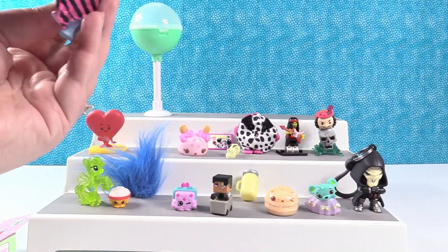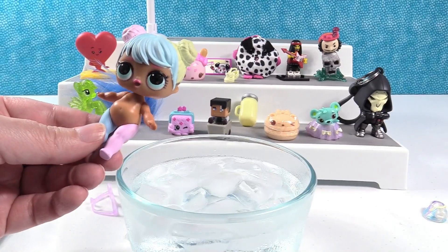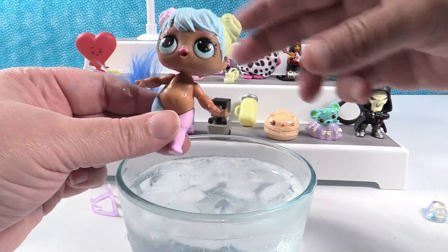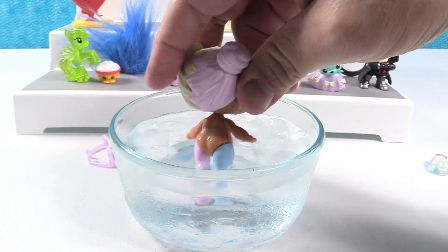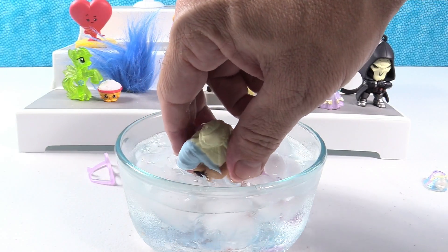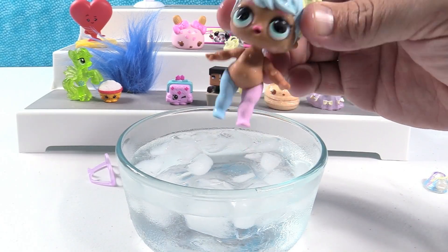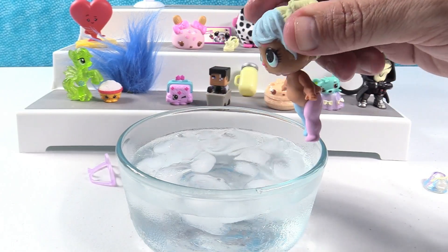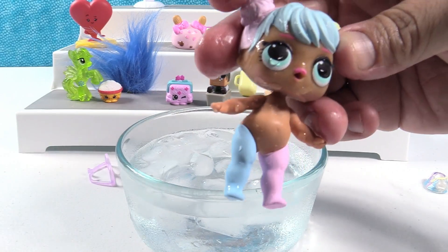They open Bon Bon and test her in water. No color change, no tinkle — she's a crier, but only out of one eye. Meanwhile Shannon was dressing the mouse. They joke she's like someone at an anime convention with a full tummy who just wants to cry.